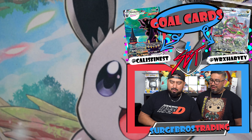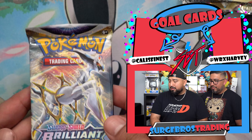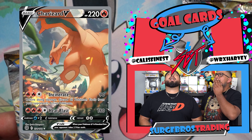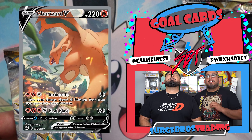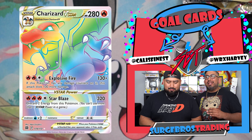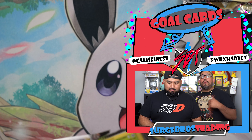We got Hoppip, Fletchling, and the Thiebel. Jumping into Brilliant Stars — all Trinidad Charizard V. Rainbow V-Star Charizard, I haven't got it yet. But with all these tins coming up on sale, we just opened up the Pokemon Go tin in the last video.